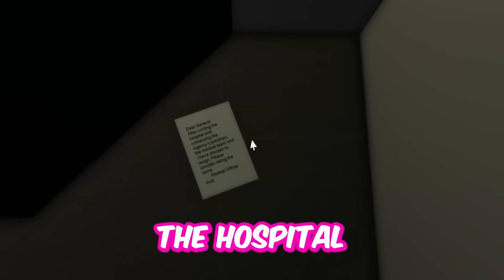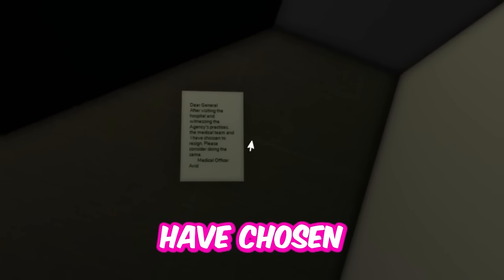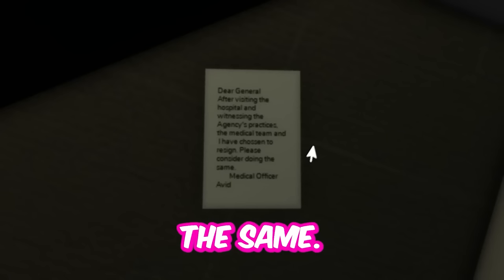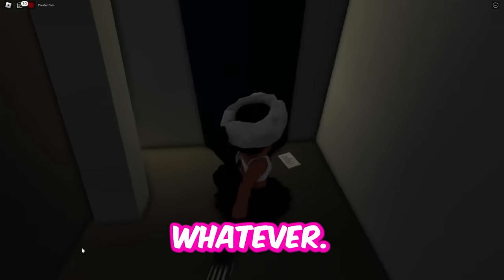The note reads: 'Dear General, after visiting the hospital and witnessing the agency's practices, the medical team and I have chosen to resign. Please consider doing the same.' Agency's practices? What are they doing to people? Whatever.